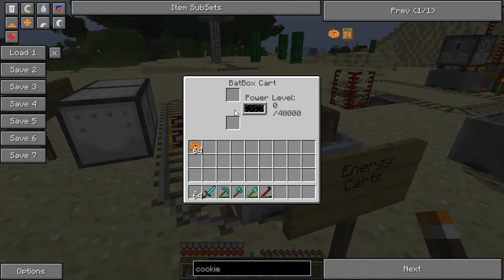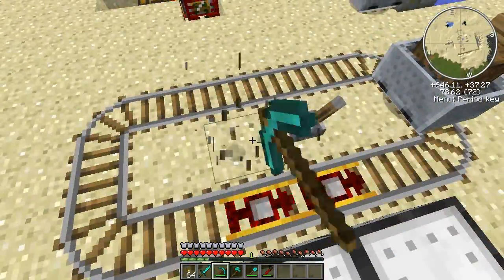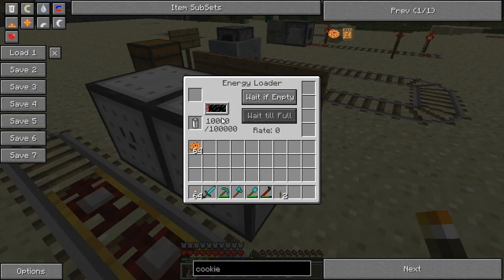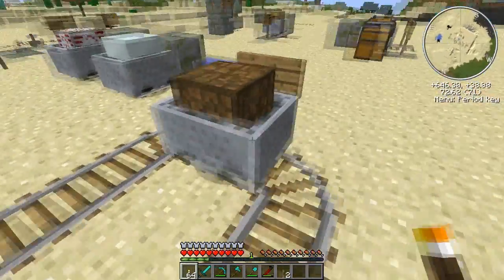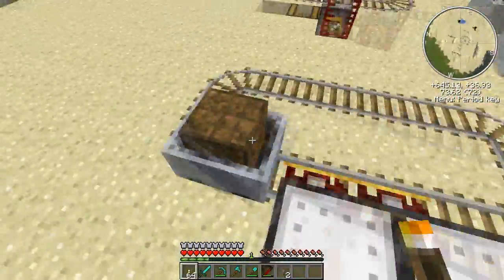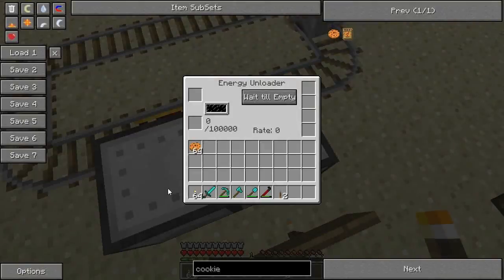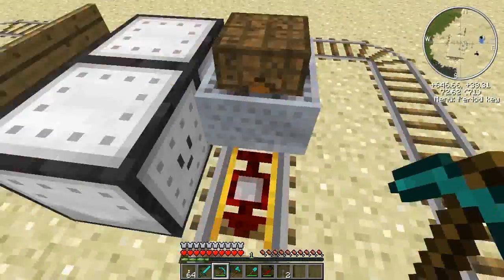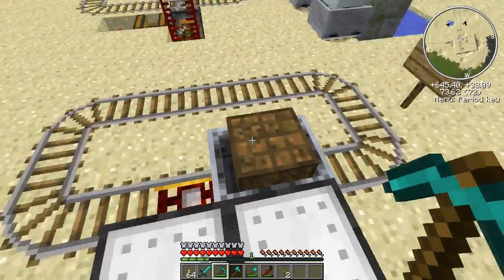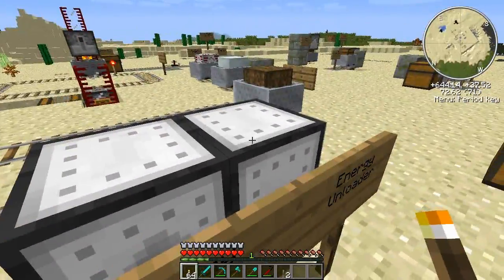You can either put a battery straight in here and charge it up and pull it out again, or you can use energy loaders and unloaders. What I've designed here is a little system where this energy loader will set things up so that it'll wait if the cart is empty, and then once it's full it should shoot it out. And then over here, this one will wait until it's empty and shoot it out. So if we send this over here, it'll get caught here until it's fully loaded, then shot to here where it'll unload. The energy goes into the batbox cart and then over there, and the energy gets unloaded into the unloader. The unloader loads it back into the loader because the loader is right next door — a nice little infinite loop of cart awesomeness. That's your energy loader and unloader.